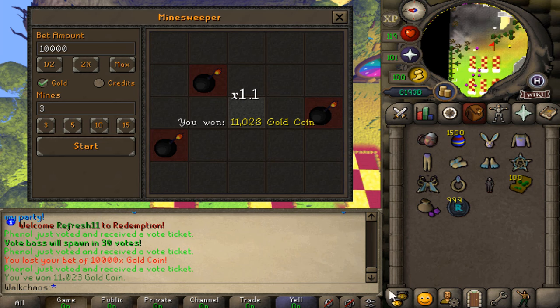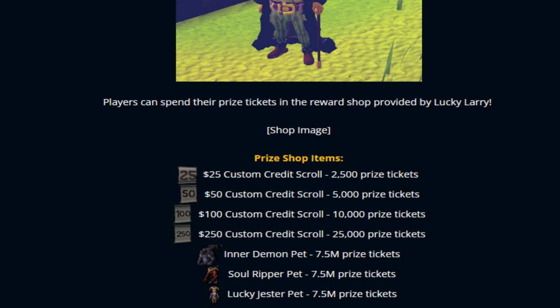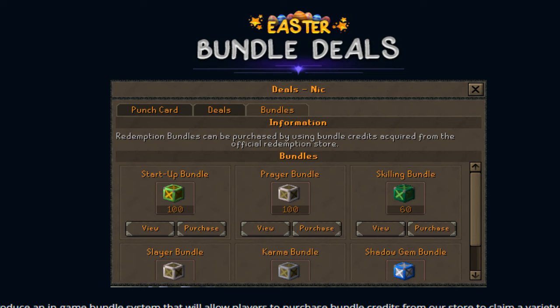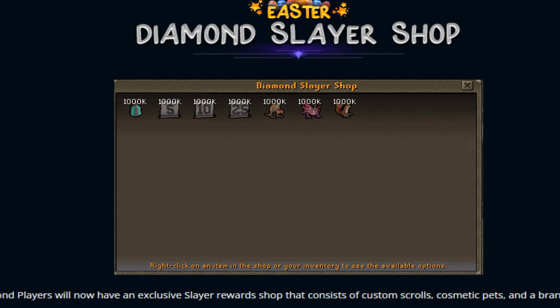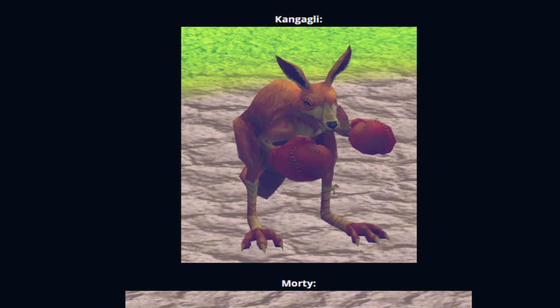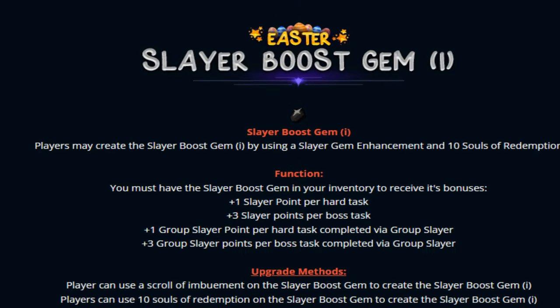Finally, we have Lucky Larry — players can spend their prize tickets at the reward shop, with tons of amazing prizes including shadow items. Then there are the Easter bundle deals — check them out! Bundles include skilling bundle, karma bundle, slayer bundle, and many more. Diamond players also get their own slayer shop with unique purchasable items including custom credit scrolls. And check out these new pets — a kangaroo with boxing gloves, multi sparky — absolutely insane! Plus new emojis and slayer boost gems for your slayer grinds.